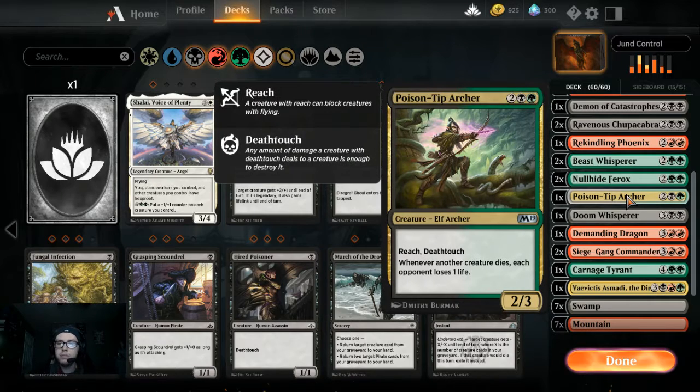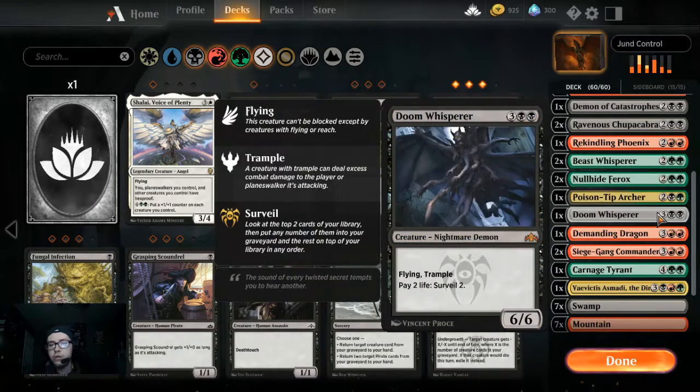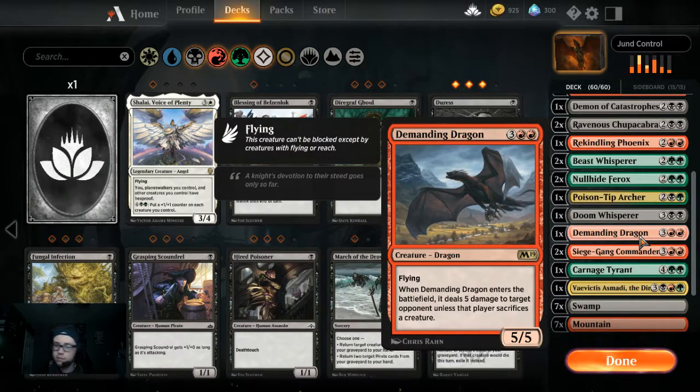We also have Nullhide Ferox which is amazing — it's a 6/6 for four mana and it has hexproof. If they force you to discard it you can just play it for free. Anyone can pay two mana to have it lose its abilities, but a lot of times your opponent won't want to — if they want to Ravenous Chupacabra it, they have to pay six mana instead of four. Poison the Departure because there's gonna be a lot of creatures dying, dealing a bunch of damage. Doom Whisper is just good — Surveil 2, costs 2 life, basically free. Flying Trample on a 5/6.